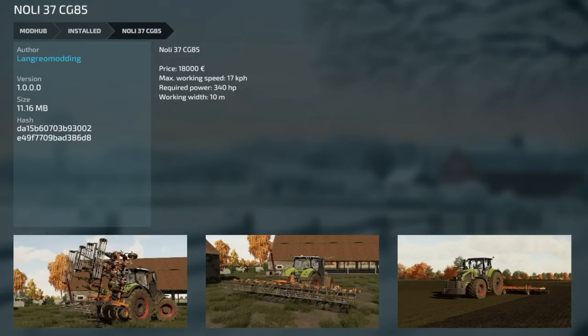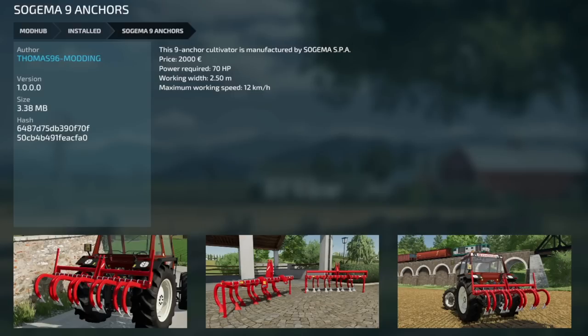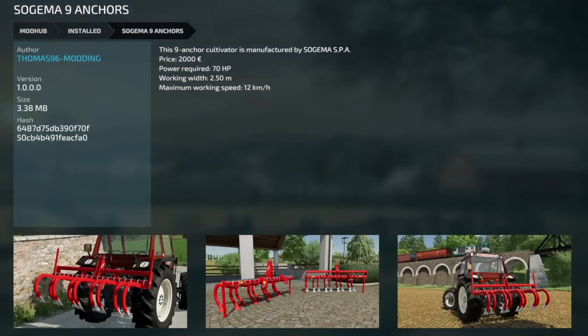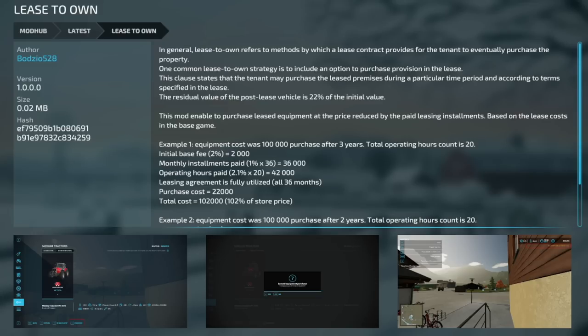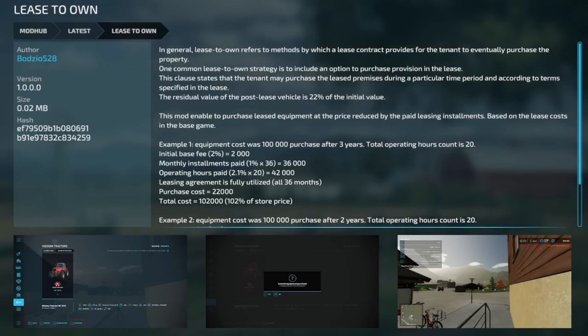We've got some new mods for PC and Mac players — just jumping through these quickly. The first is the Nully 37 CG85, a new cultivator. Price is $18,000, working speed 17 kilometers per hour, 340 horsepower required, 10-meter working width. We also have the Sojman 9 Anchor — another cultivator, 70 horsepower required, 2.5 meters at 12 kilometers per hour. And the only other new mod for PC and Mac players today — with the exception of the one that was removed, that was a Scania truck — is Lease to Own. In general, lease to own offers methods by which a leasing contract provides for the tenant to eventually purchase the property, including an option-to-purchase provision in the lease. There's a whole lot to this, and I'd probably need to make an entire video just on this mod.